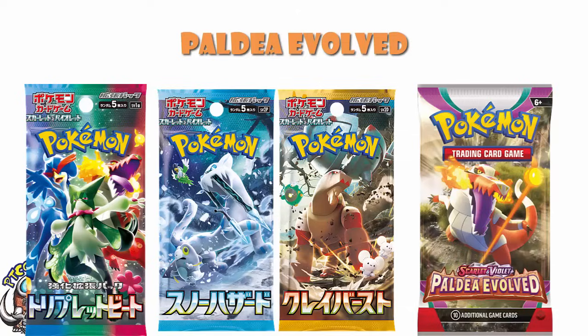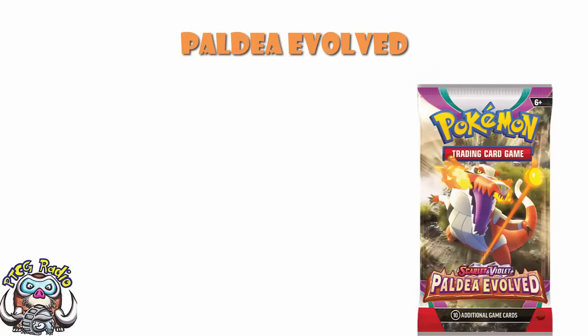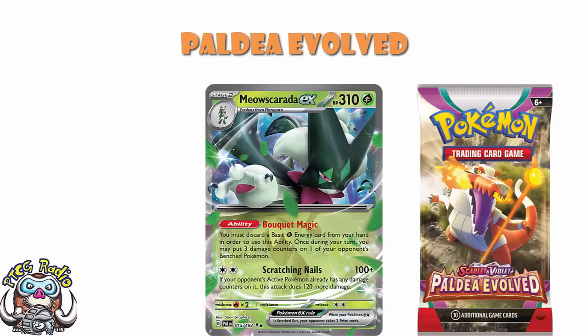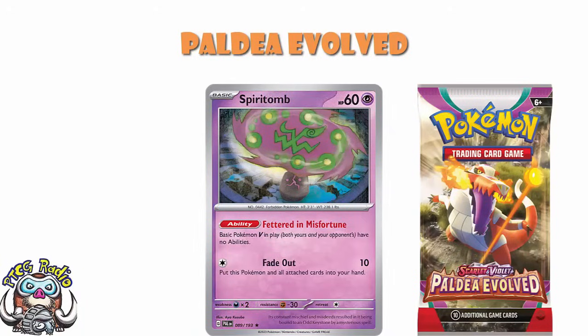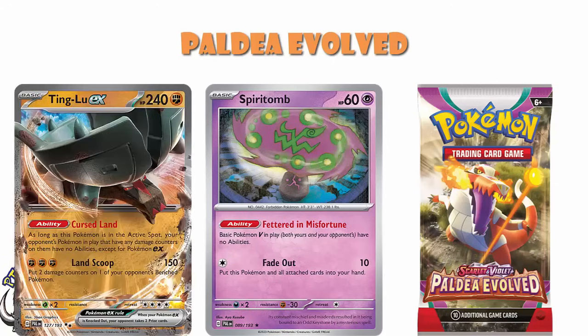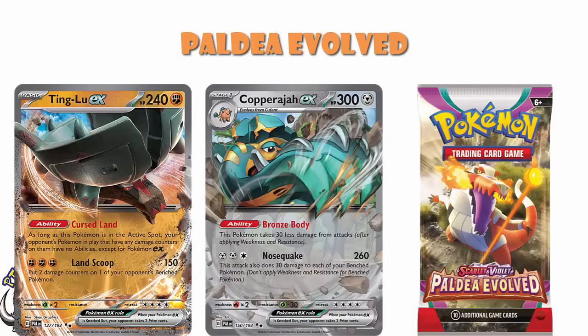What I will say is there is a lot to like about Paldea Evolved — it is a very good set. In terms of playability, a lot of people still think Meowscarada could be good. Chien-Pao Baxcalibur has become one of the best decks in the format. It's not picked up that big signature win yet, but an awful lot of people think it could be very good. We've got cards like Spiritomb being played in a bunch of decks, and things like Ting-Lu, which could be a very good control deck. Copperajah has got a lot of potential as a tank deck.